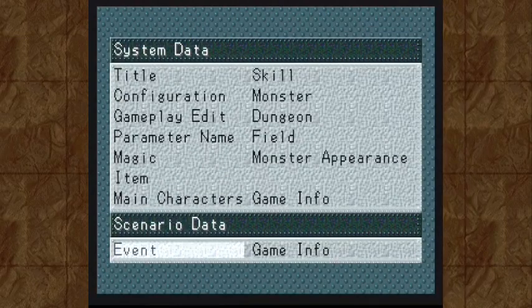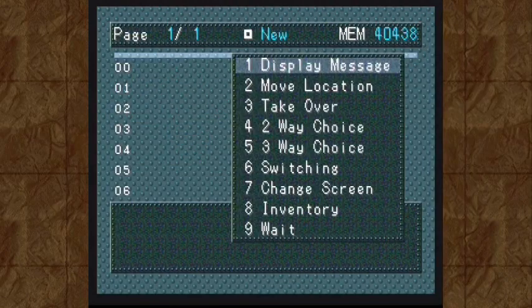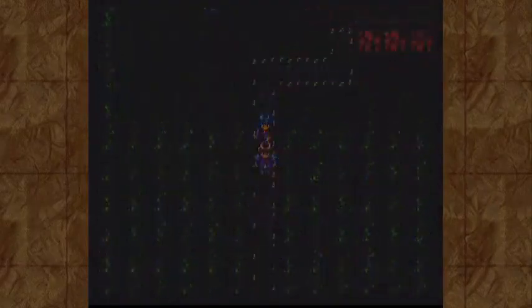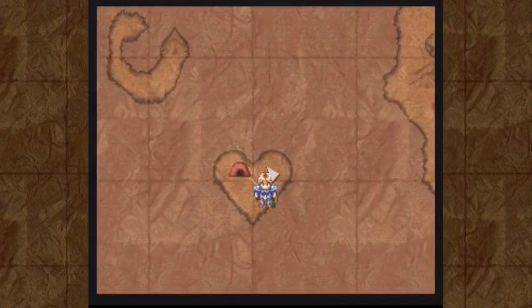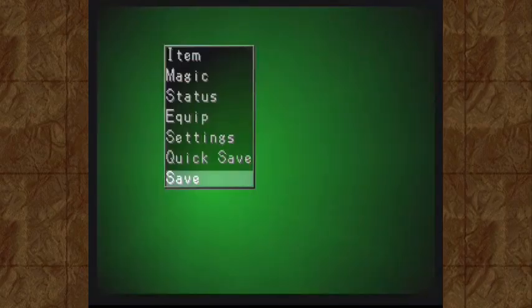Now let's make it so that we can actually get to the world map. We'll put the exit right here and move the location to the field. Now we can just walk over here and we have officially reached the world map — hooray for us! By the way, when you're on the world map you can save everywhere, so that's handy.